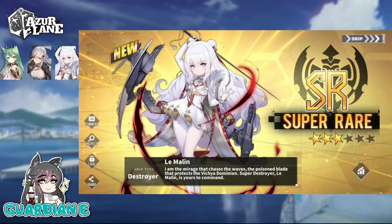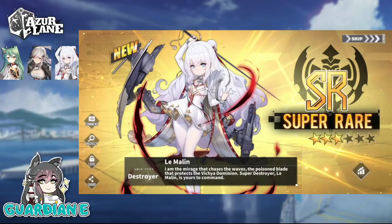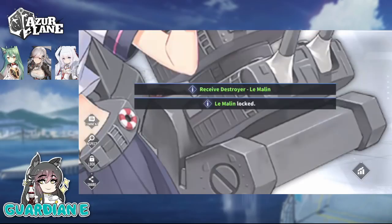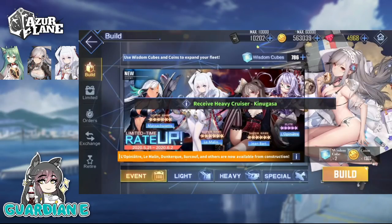Akashi manipulated the RNG meter in our favor today. Limalin: 'I am the mirage that chases the waves, the poisoned blade that protects the Vichia Dominion. Super Destroyer Limalin is yours to command.' She kind of reminds me of a ballet dancer with the tights. We've gotten basically what our target was — was not expecting to get her at all.